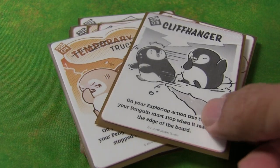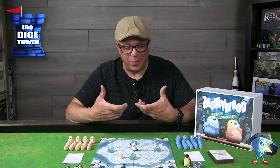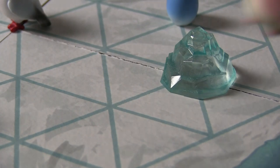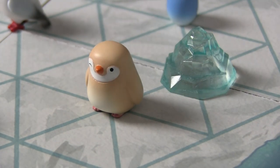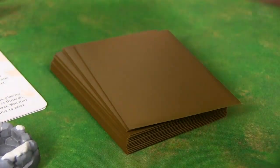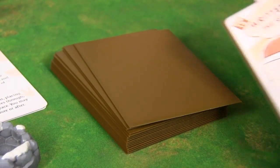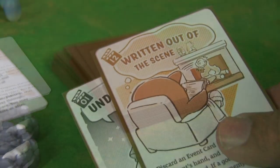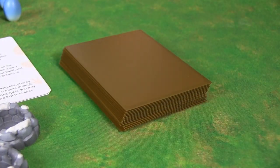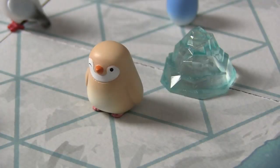The next action is hatching one of your eggs. You replace an egg with one of your penguins — it's that simple. Then you get to look at the top two cards of the event deck, decide which one you want to keep and which to put back, either on the top or bottom of the deck. This is another way to get more event cards. Note that you can only hold four event cards, so you may have to make tough choices and discard some.